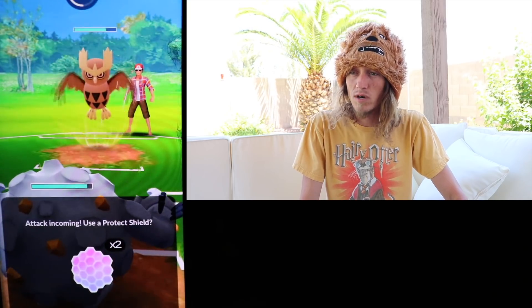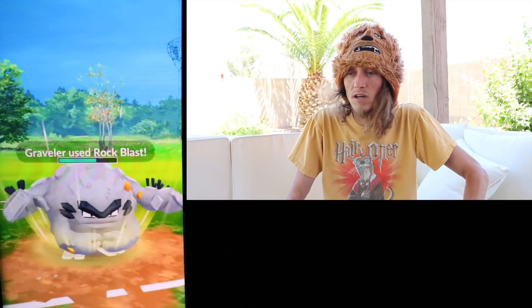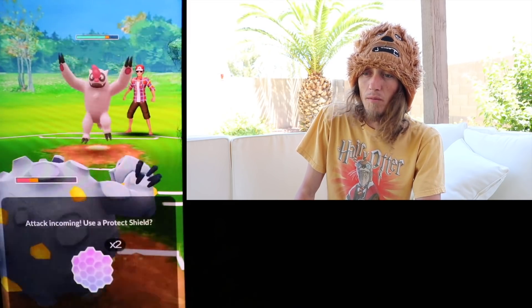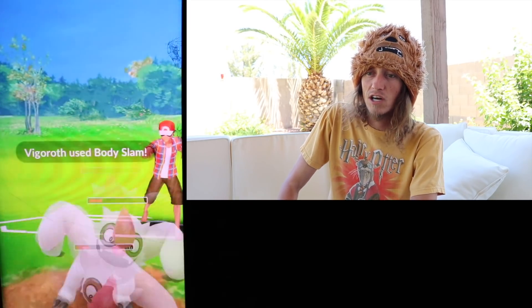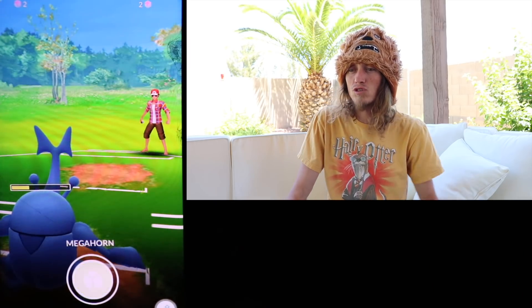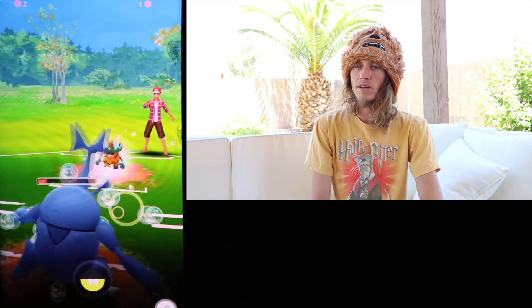Noctowl comes in and we switch into our Graveler. We're expecting a Sky Attack and thankfully we get to a Rock Blast and eat the Sky Attack — we're double resistant to that. He elects to let Noctowl go down, then Vigoroth comes in. We let Alolan Graveler go down and bring in Heracross, which has a nice plus matchup. The Body Slam is gonna hurt, but we can take Vigoroth down with just Counters and have a Mega Horn ready to go. We both have two shields left, but I have more Pokémon. He's only got a little piece of Ludicolo left, and we're taking them down pretty easily.